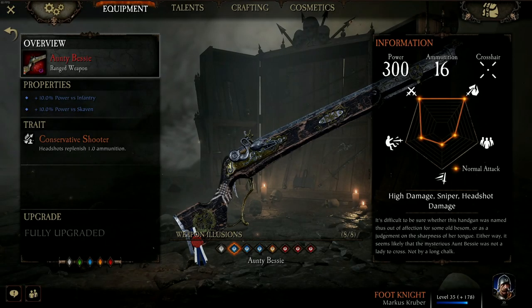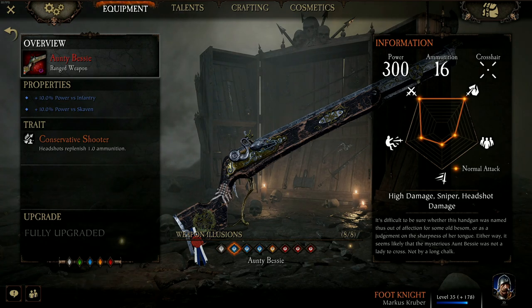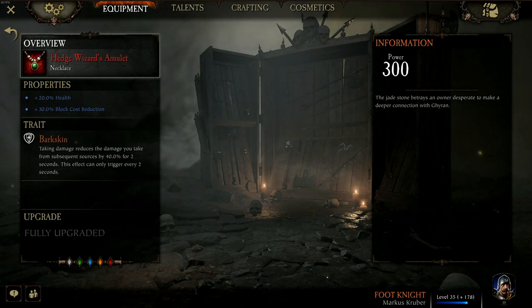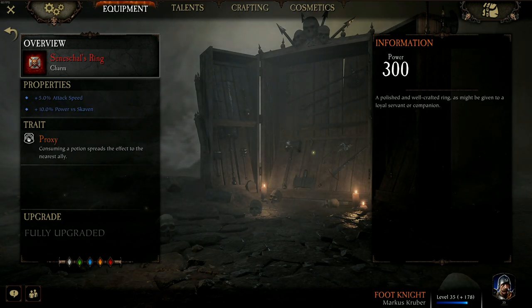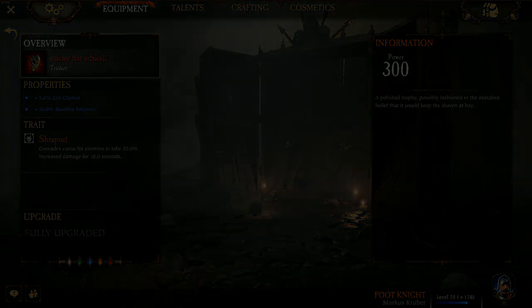On the ranged weapon I love the handguns because they're so accurate. On the handgun I run Power vs Skaven, Power vs Infantry, and Conservative Shooter — make sure you're hitting those headshots. On the necklace I have plus 20% health, plus 30% block cost reduction, and Barkskin. On the charm I have plus 5% attack speed, plus 10% power vs Skaven, and Proxy. On the trinket I'm using plus 30% stamina recovery, plus 5% Crit Chance, and Shrapnel.